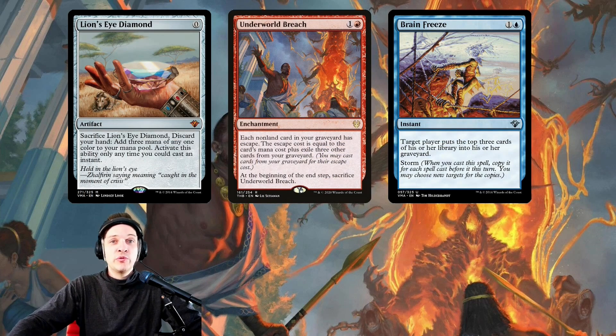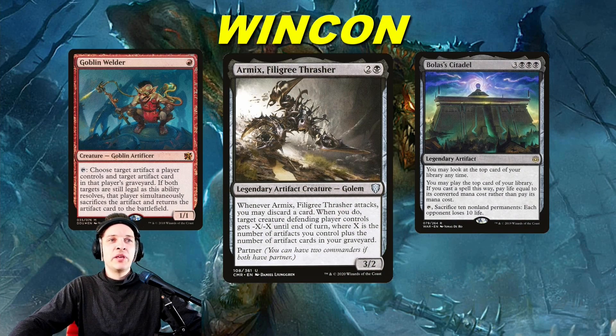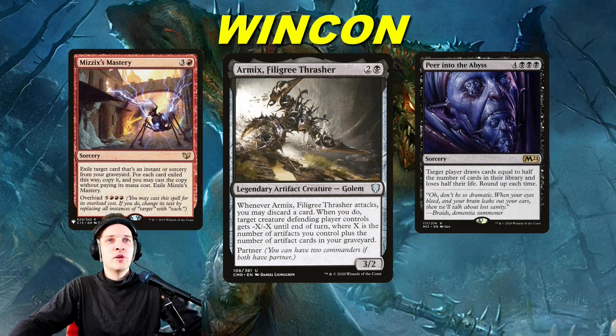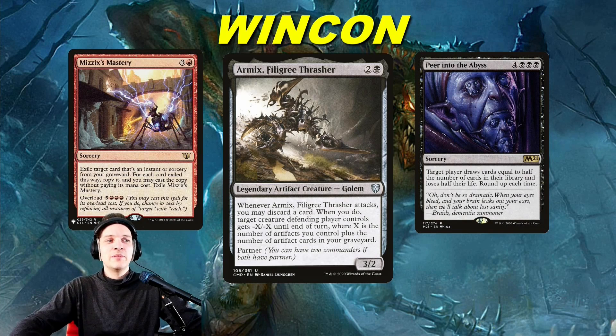And then you can go for the typical Breach combo — it's an automatic include here. Breach is very good in this deck. I think we fill up our graveyard the fastest of any Storm Turbonaz deck because we're discarding cards with Armix and also playing cards like Faithless Looting and Entomb. You can drop your Bolas' Citadel from your hand, then reanimate it instantly with your Goblin Welder. And you have Peer into the Abyss that you can reanimate with Mizzix's Mastery.